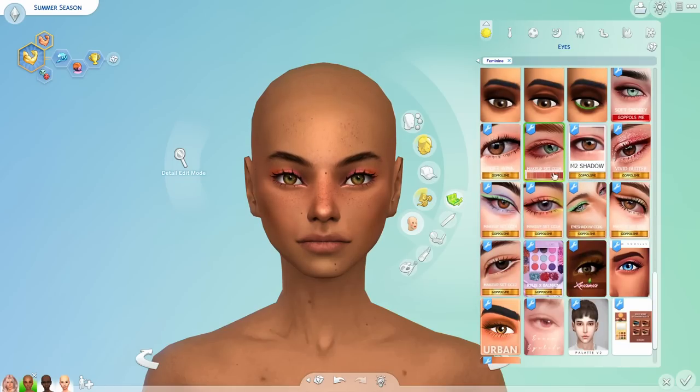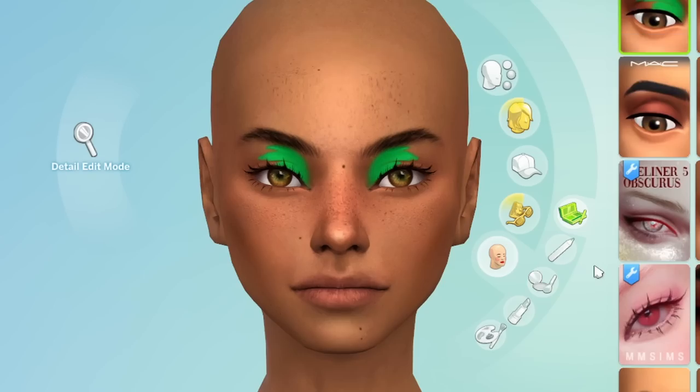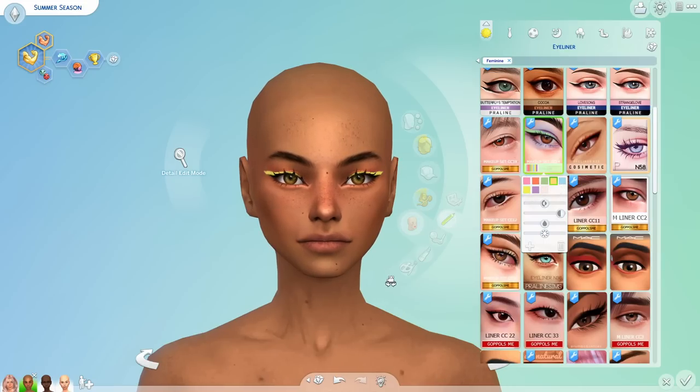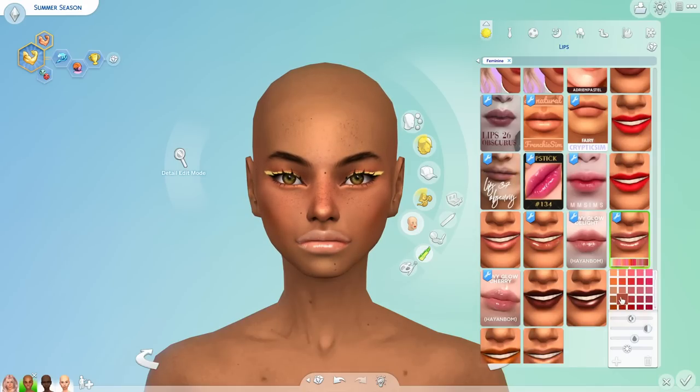Summer has lots of festivals so maybe we should go all out. This in-game MAC-style makeup is wild — look at that top of a pineapple effect! For eyeliner, yellow actually looks really nice. Now for lips — I'm currently obsessed with a good gloss, it just makes your sim look more polished. The orange and yellow combo looks so pretty.